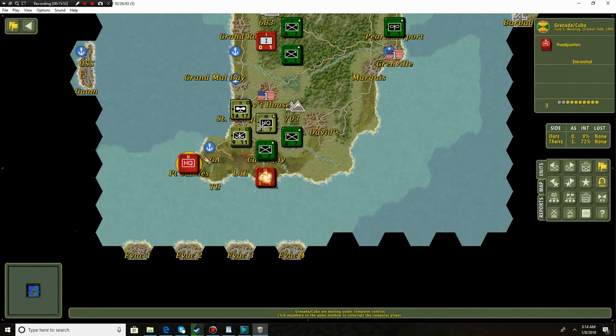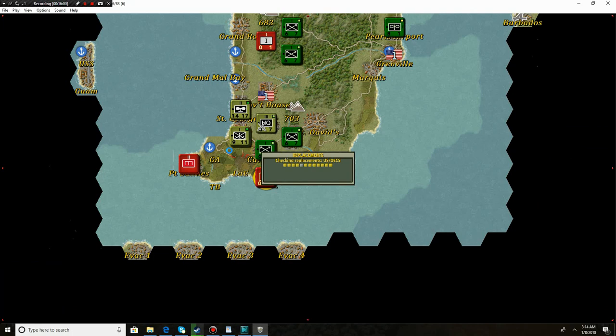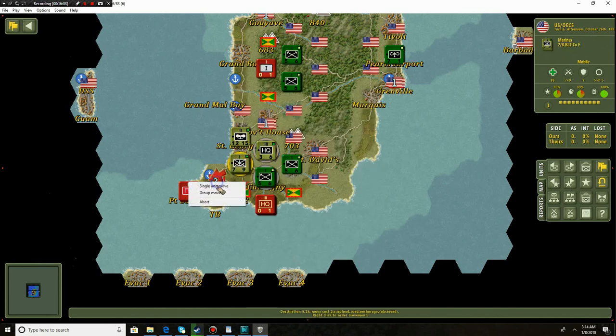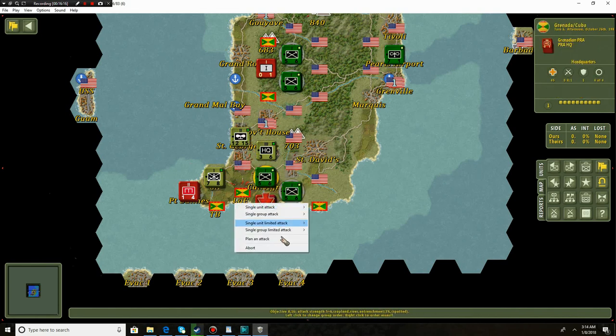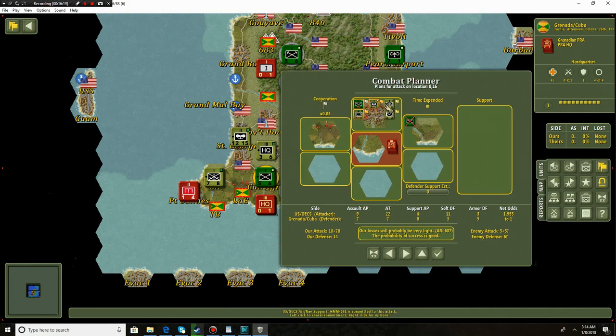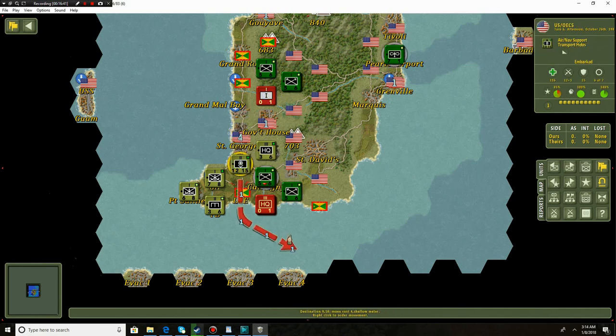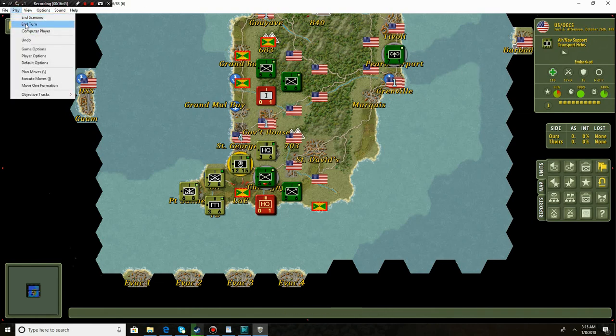I think we want to go straight for Port Salines - taking that would pretty much be a total victory. With these units I'm going to cut off their escape - plan an attack. That HQ is totally trapped. We've got some really good units to assist in the attack, some marines, even some tank units. Chance of success is excellent, and I'm not surprised. Port Salines is in our grasp guys - we finished off that unit as well, those are now our prisoners. We're also taking out these regulars. The enemy government is crumbling - let's end the turn.